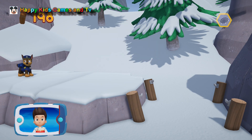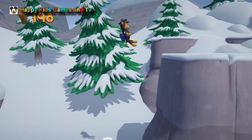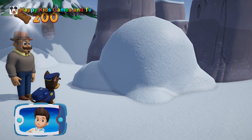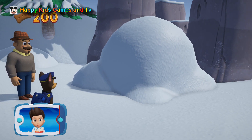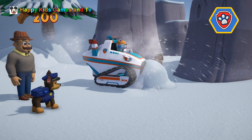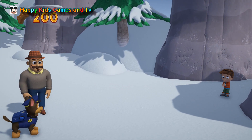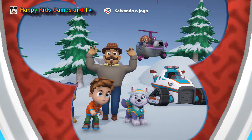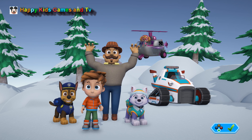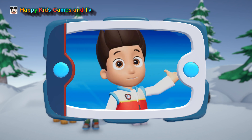Pick the pup ability. That's great! You collected all of the pup treats on this round. There's Mr. Porter and Alex. Now we need Everest to use her snowcat to clear the snow. Pick the pup ability. Way to go! You helped Everest clear the snow and save Mr. Porter and Alex. They're so happy to be together again.